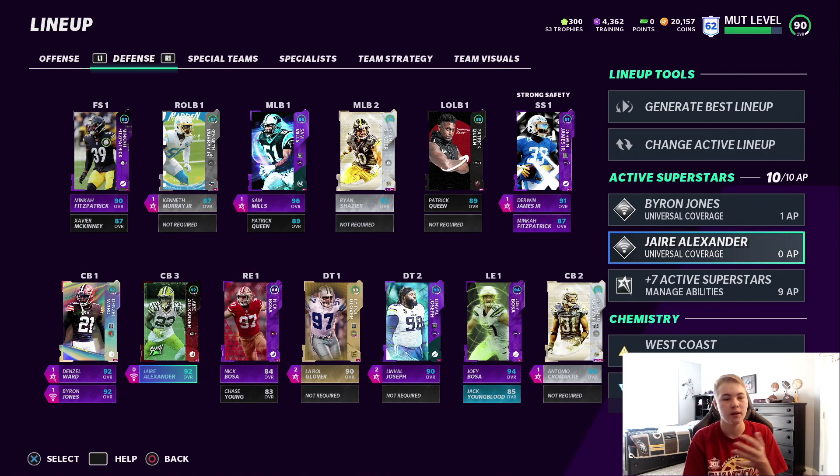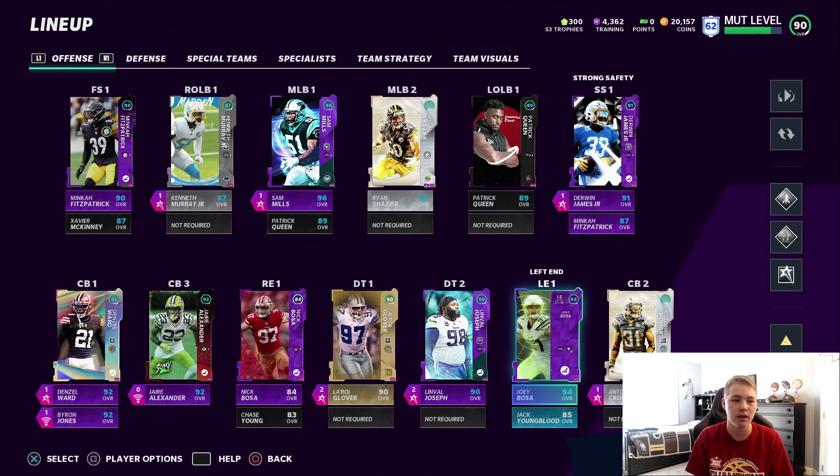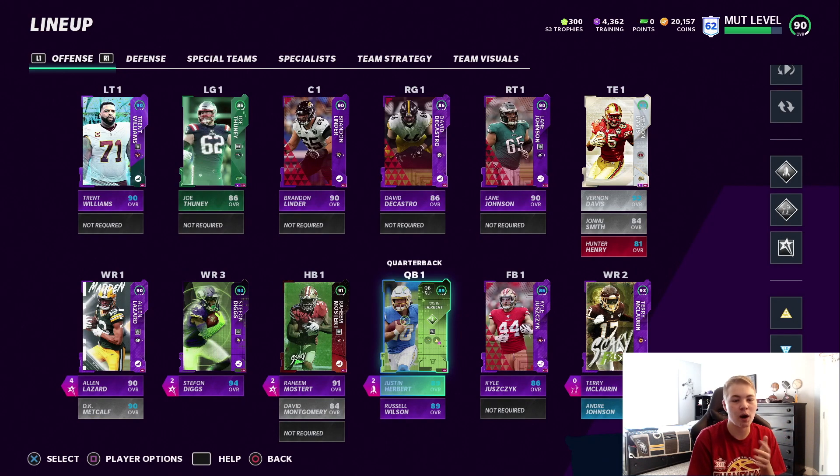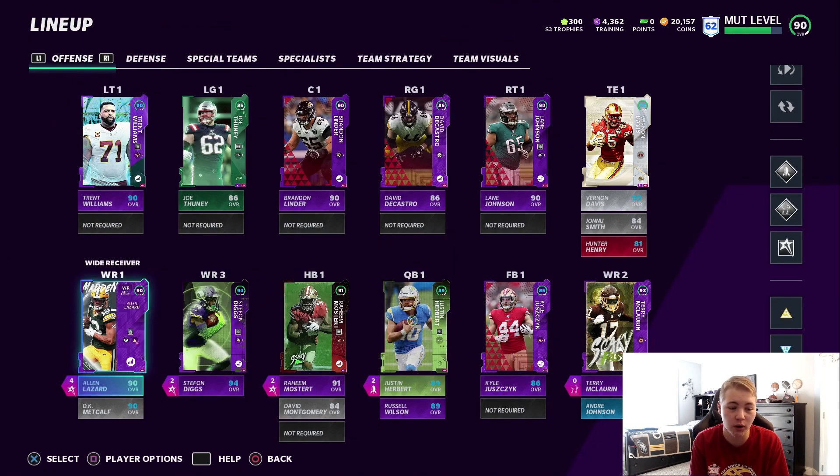The X factors still give them a boost — if they get a pick and their thing gets lit up, you don't want to throw at them. I'm also thinking about putting Relentless on Bosa but we'll see. Looking at the squad in its entirety, starting offensively: our quarterback is Justin Herbert, running back is Raheem Mostert, receiving core is Lazard, Diggs, and Scary Terry.